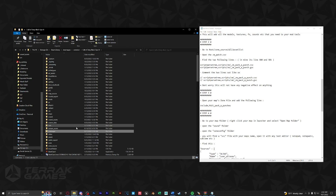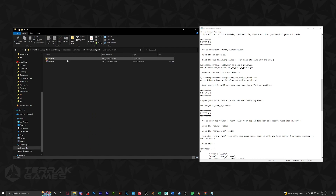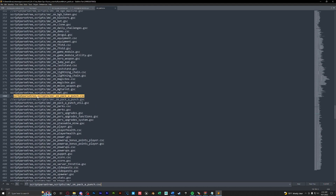After we've added in all our scripts, we're going to go back to our root folder, then go to zone source, all asset list, and open up zm_patch. Next, we're going to find the line: script parse tree scripts/zm/zm_pack_a_punch.